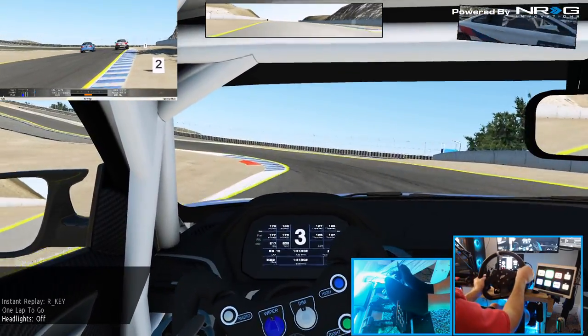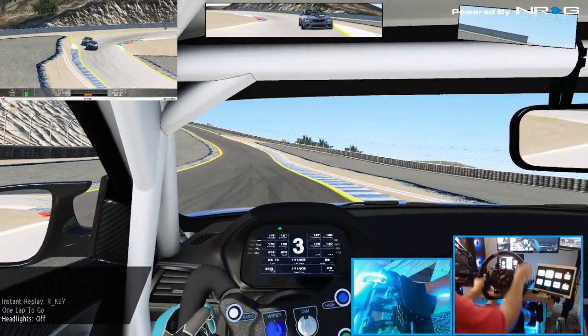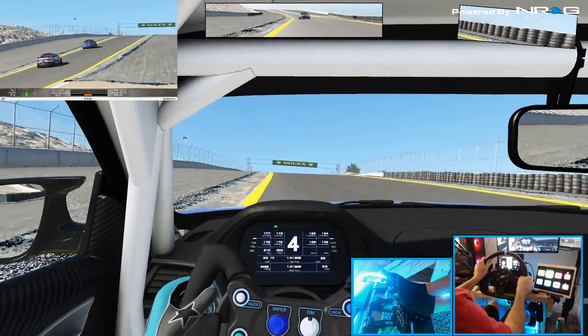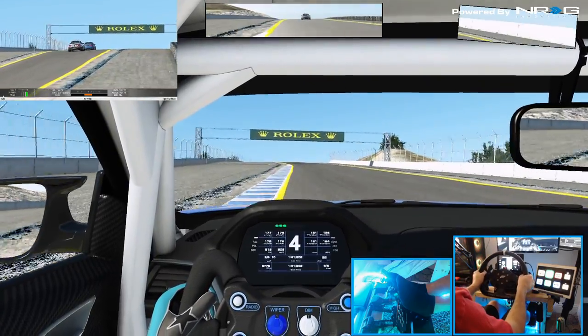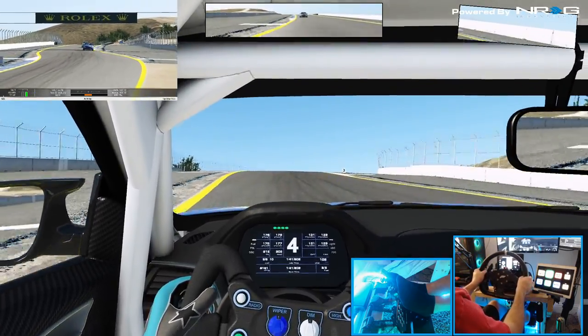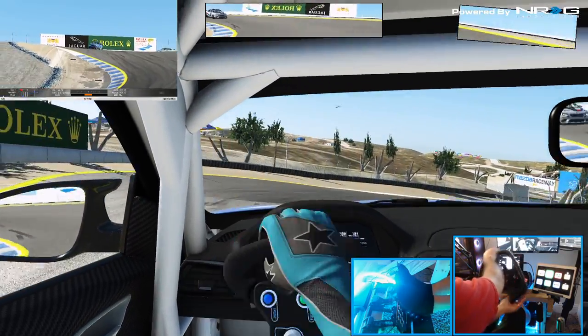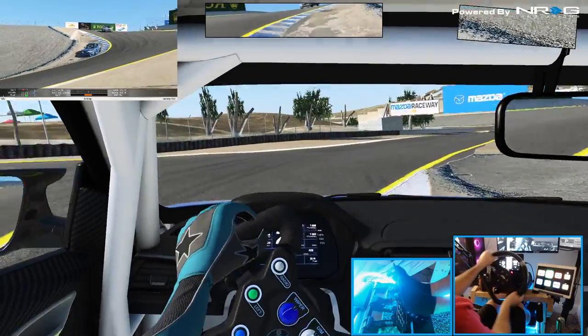Flashing the headlights — we're going to take him on the inside. Hard brake in — there we go. That's a bit of a greasy move, but we got it. I think we may have one lap to go after this. Don't mess up the corkscrew this time.